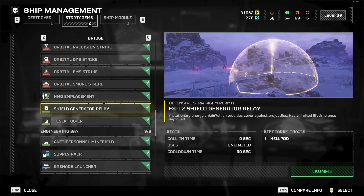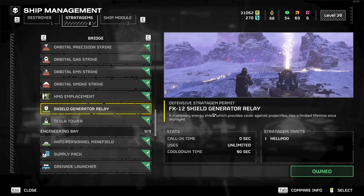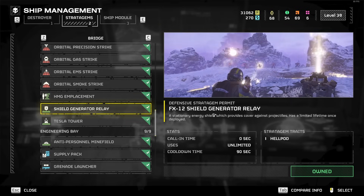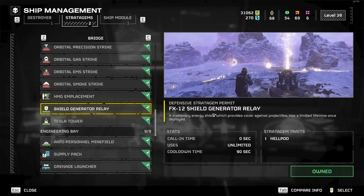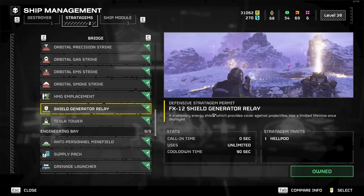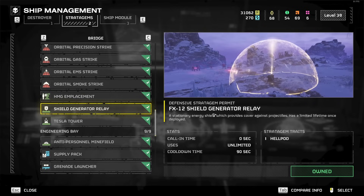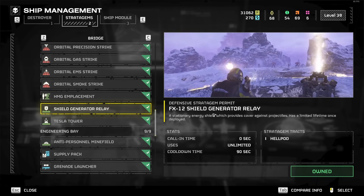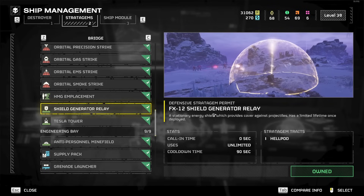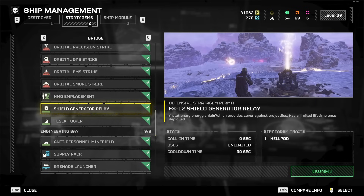Shield Generator Relay — I haven't played with this as much as I should since I play mostly Terminid missions. For Terminids, it's probably terrible because they're melee enemies that just walk right through it and blow it up. The one upside is it has an absurd amount of HP — they'd take like 20 seconds to destroy it. You could potentially group enemies around it and drop a 500kg bomb as it's about to blow up. For Automatons it could be good since you're dealing with ranged enemies. I can't confidently give it a great rating, but my suspicion based on limited use is B to A rank — not S tier generally, but maybe I'm wrong.